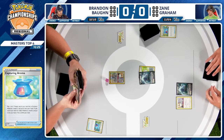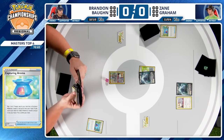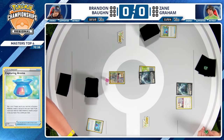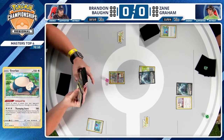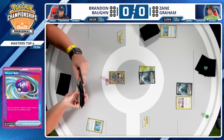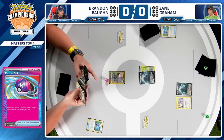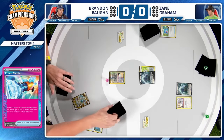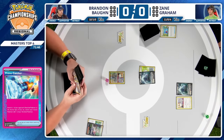Brandon playing his own Capturing Aroma — he will flip heads, so can search out for any Evolution Pokémon he chooses. Immediately Archaeops — a prime selection for this first turn. It's all going to be about setup, getting these Archaeops discarded on these early turns. Now let's talk about the differences between these two lists, because on paper they look very similar but there are a few subtle differences.